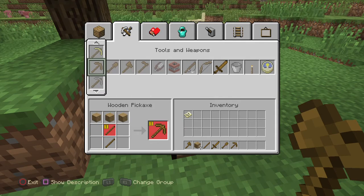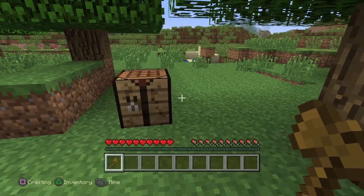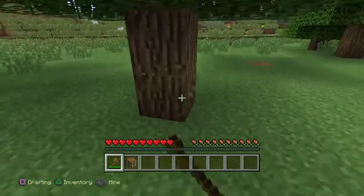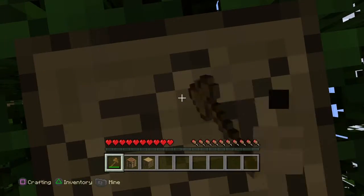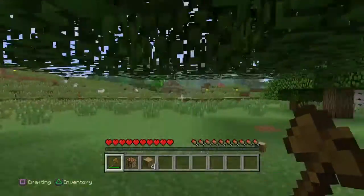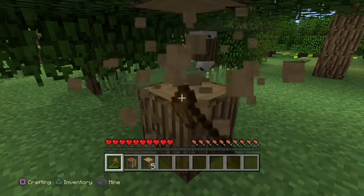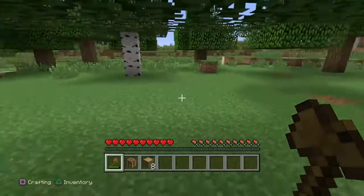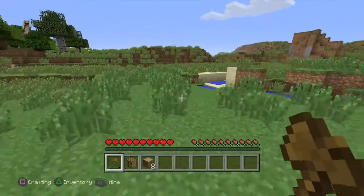Got a shovel and a pickaxe. We only need a wooden axe right now. We've got a lot of wood, let's keep going. Should we go mine some cobblestone because we do need it.